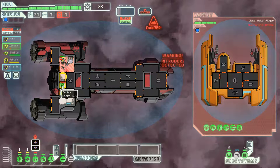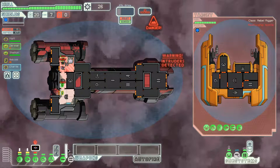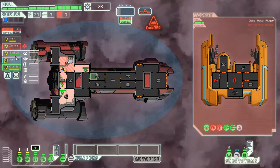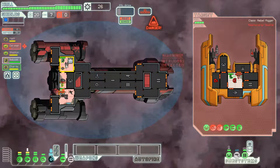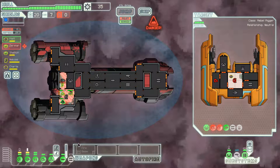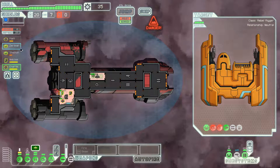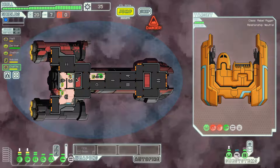Stop them! I've actually taken no hull damage, and with the clone bay I don't really need to worry about crew members dying. There's the flak gun firing — that amazing piece of equipment. Even though crew members do lose their skills when cloned, it's still useful. Get in there and help out! With no crew to stop us, we can install it — excellent, we have a fire beam!